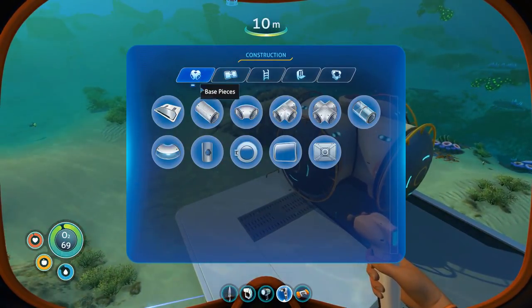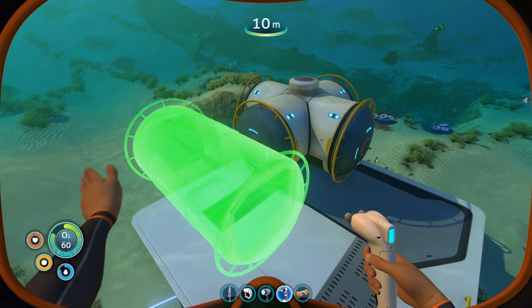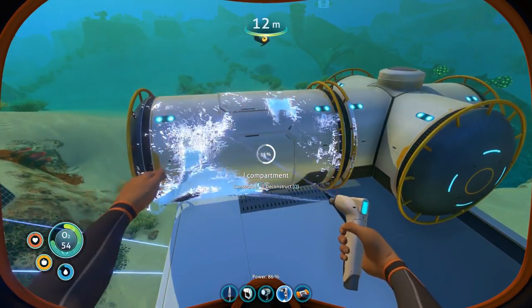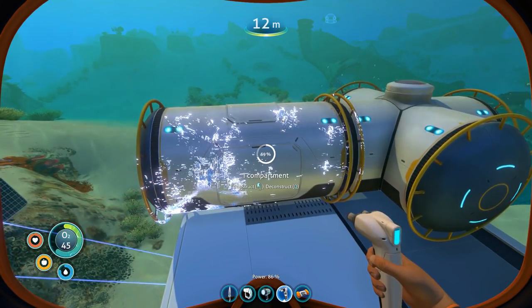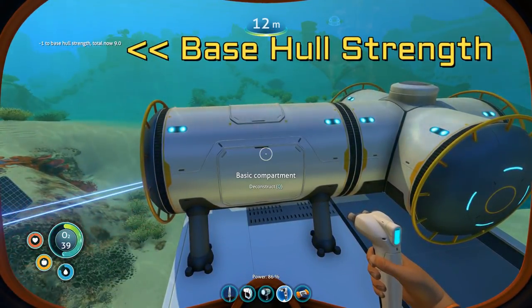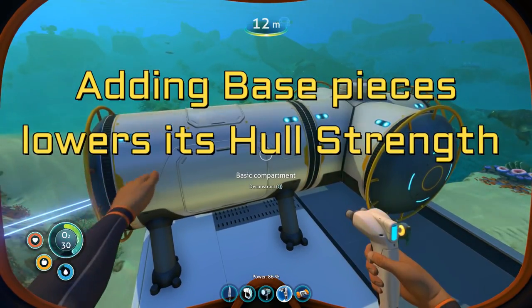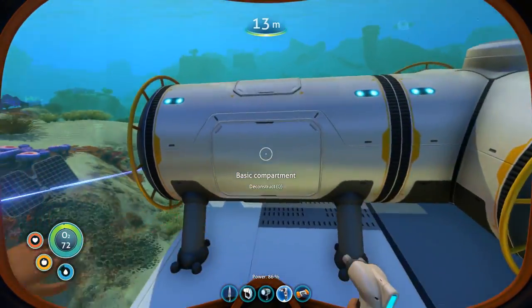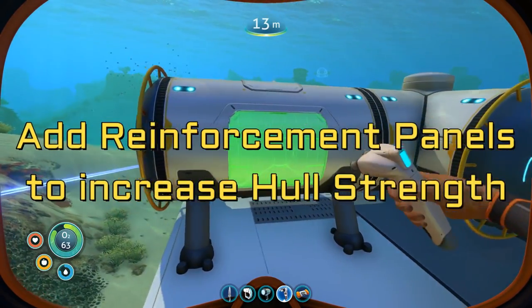That's about as much expansion as we're going to be able to do today, and I'll show you why right now. If we pull up our base pieces and build another base compartment — use the mouse scroll wheel to rotate your base pieces — as I finish this compartment, keep your eyes on the upper left hand corner of the screen. You're going to see some white text pop up: minus one to base hull strength, total now 9.0. With every base piece you add, you are lowering its structural integrity. Glass pieces even more so — adding windows will lower it even further. To combat that, you can build reinforcement panels.